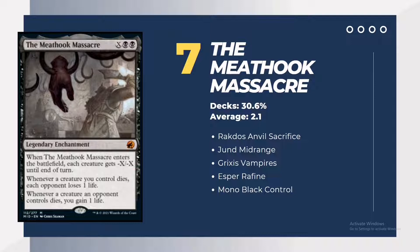The Meathook Massacre's triggered ability — whenever a creature you control dies, the opponent loses at least 1 life — combined with the Anvil's sacrifice effects makes it more efficient to drain the opponent of at least 2 lives per trigger, along with 1/1 tokens dealing additional damage. Jund Midrange uses 2 copies, Vampires depending on build can run 2 to 3 copies, Esper Raffine with a midrange-control lean runs 2 copies, and Monoblock Control may run 4 copies for early card draw efficiency.